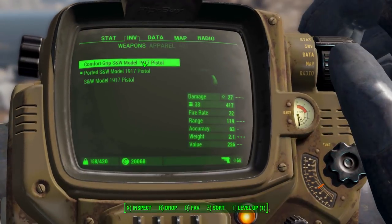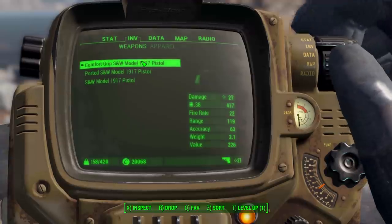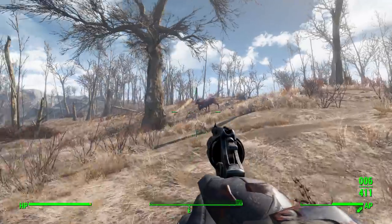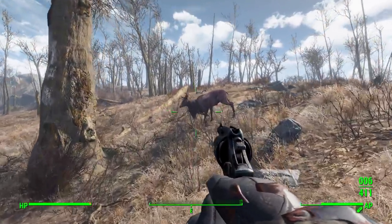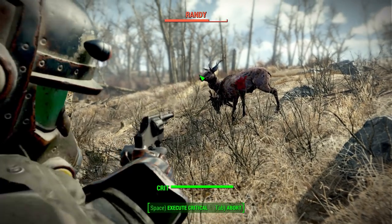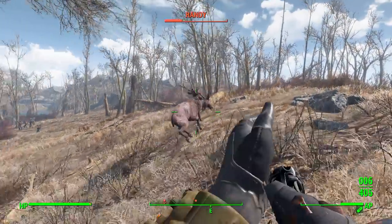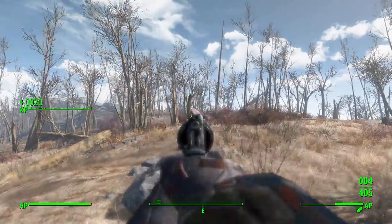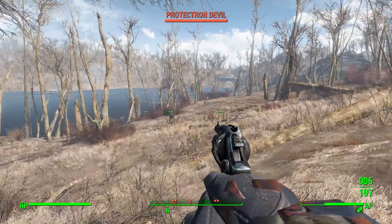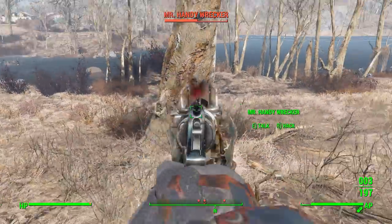Switching over to the .38 version — 27 damage with the .38. Hi Randy, you're probably going to run away before I get a chance to fire, but there we go — point blank so we are actually hitting him. The slow reload is painful — he's going to run. Got him. We also have some rust devils this time, so let's switch to the more powerful version and take these guys out.